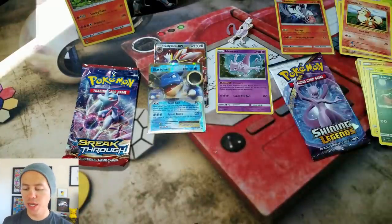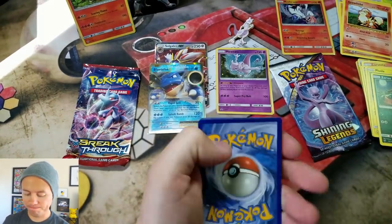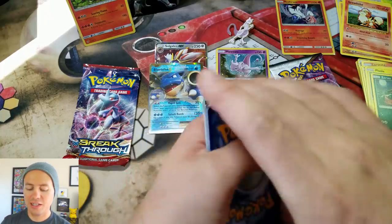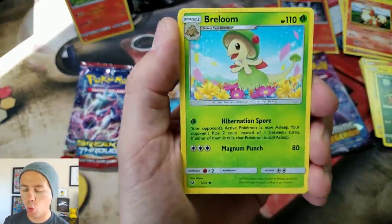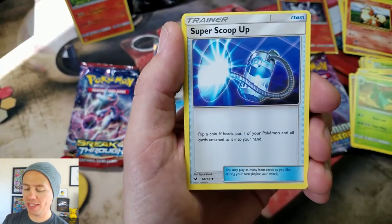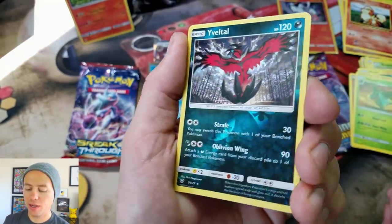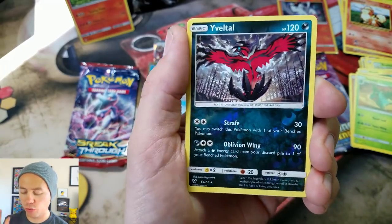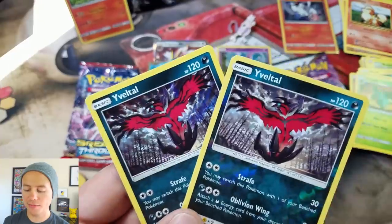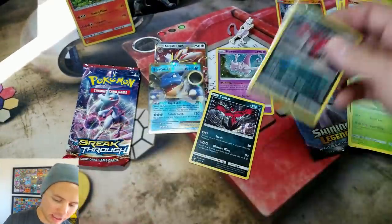Let's open up the second Shining Legends booster pack. Breloom, Meganium, Larvesta, Torkoal, Ivysaur, Metal Energy, Sophocles, Super Scoop Up, Lillie, and a Yveltal reverse holo rare — it's actually pretty rare to get a reverse holo rare out of this set — and a Yveltal holo rare. Double holo rare pack!